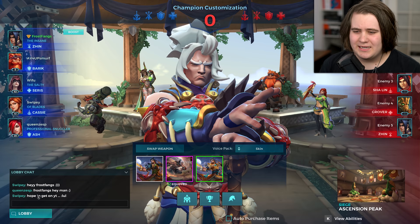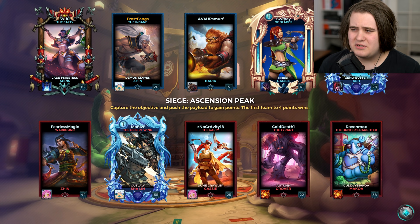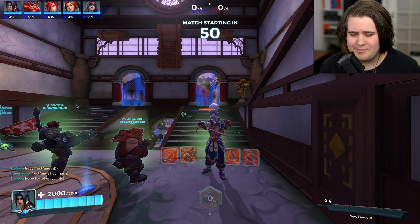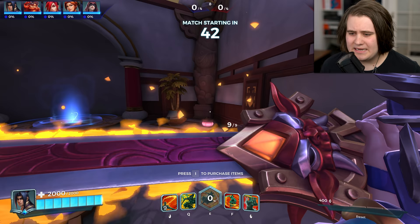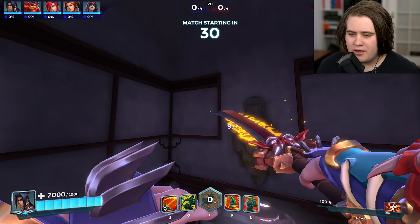Shoutouts to Swipee and Queen Zesp - I like that name, it rolls off the tongue. Siege on Serpent Beach is the map. We've got a Barik, Seris, Cassie and Ash - double tank, healer, damage, flank. We're up against another Zhin, Cassie, Grover and Makoa. Same thing except they have a second damage where we have a second tank. We're going with Guillotine and the reset loadout. Using the anime skin - the sword looks a little pixelated in areas, but I like this skin a lot.